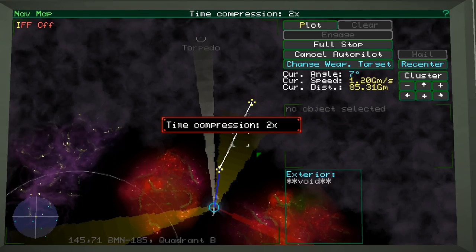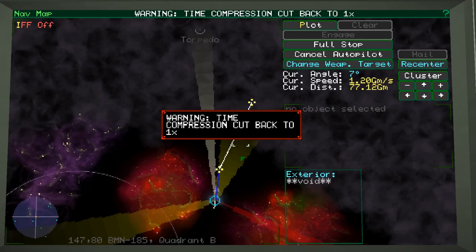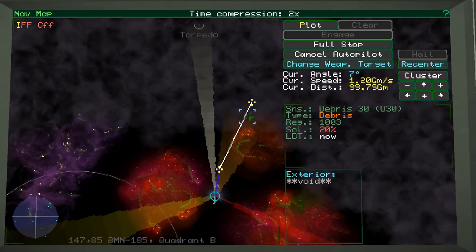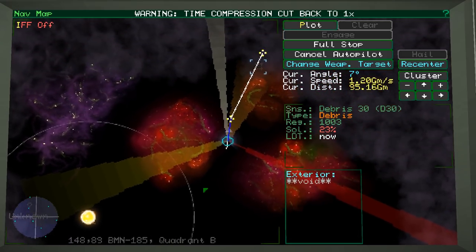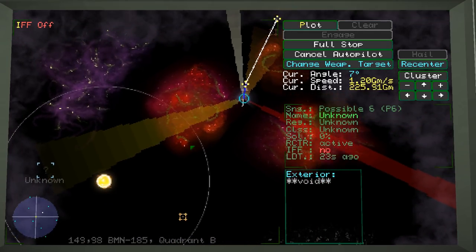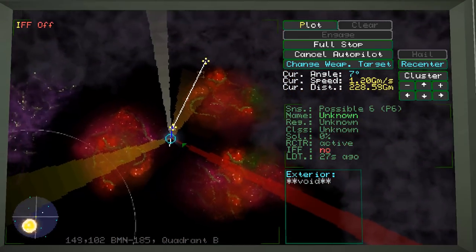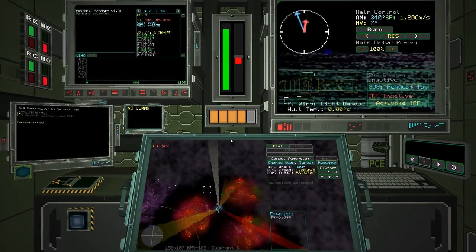Time compression warning — coming back to 1%. That's probably because we're going to go through the storm. There's more debris now: one debris, two debris, three debris. So there are only two ships left — one there and one way out there. It is possible to destroy them both, but we'd have to go all the way around. Either way, I think we'll full stop and call it there.